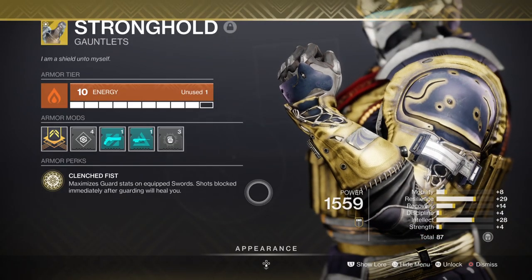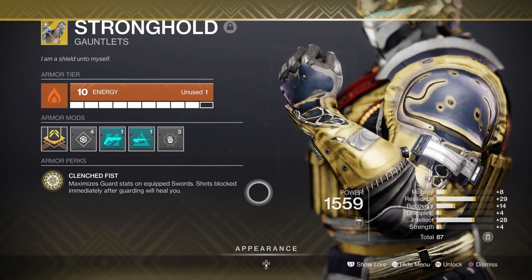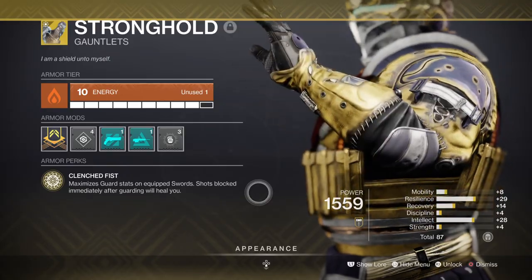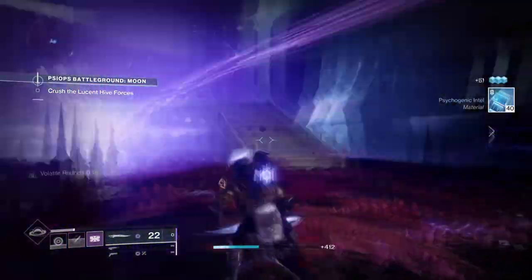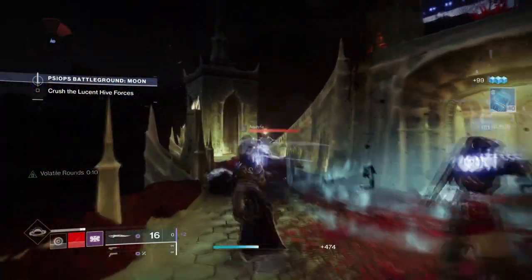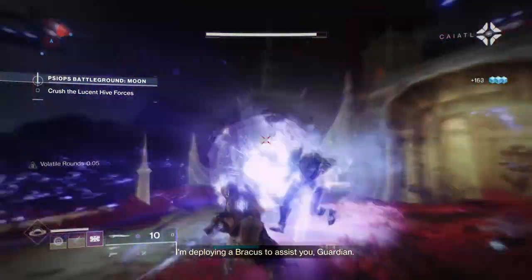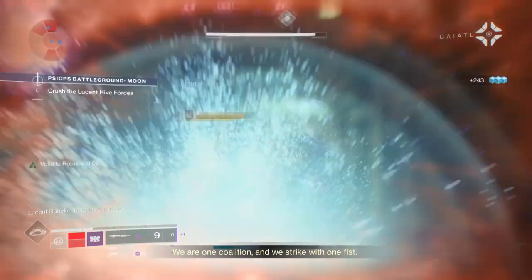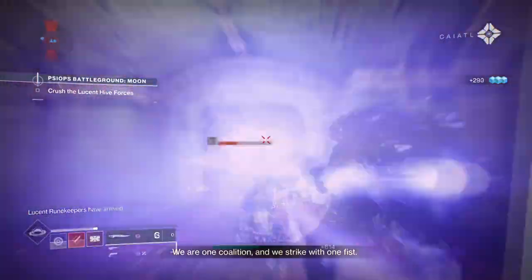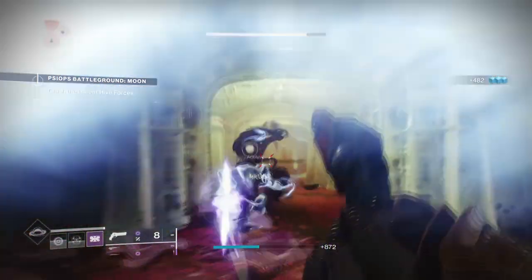We are also using the Stronghold exotic, which grants us matched guard stats on all swords and also grants us healing if you block at the right time. For the sword build you don't need a lot to make it work. You can add on things like Well of Tenacity, Font of Might, Striking Light, and Elemental Charge to enhance your sword playstyle. You can make an all-rounder setup where your sword is still powerful but you can also rely on your other weapons. There are many ways to take this, so don't think this is the only playstyle.